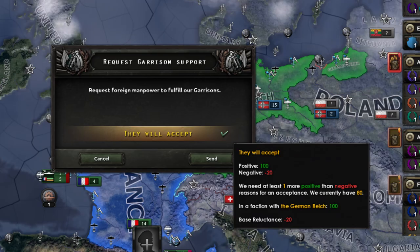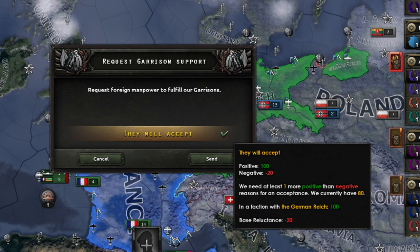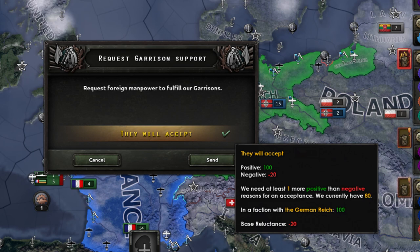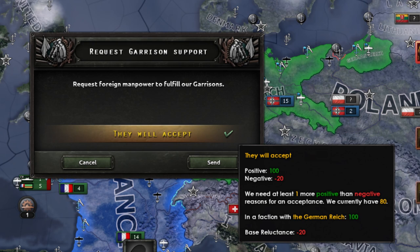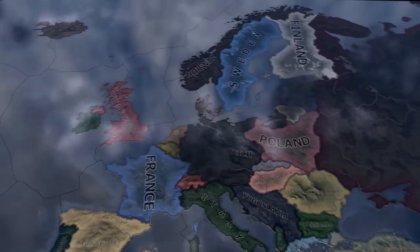Lastly we have Garrison Support. When you are at war, the land your troops control does not simply accept your occupation — they will try to revolt and fight back. You will need to use a large portion of your equipment and manpower to garrison these occupied regions, which can be very taxing. If you have allies in a war with you, it can be utilized to ask for some of their men to help with this problem.